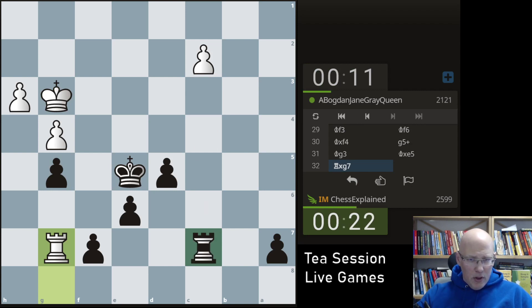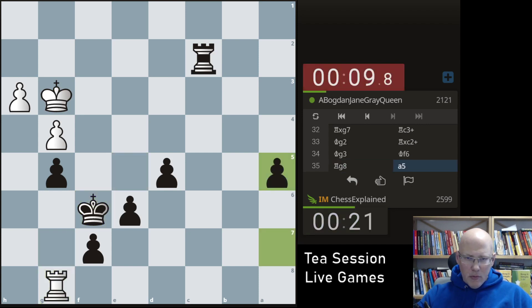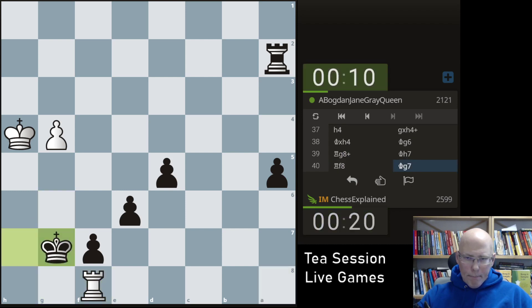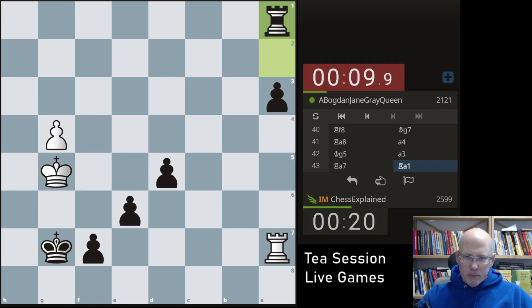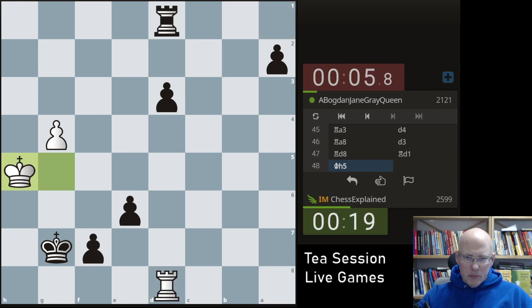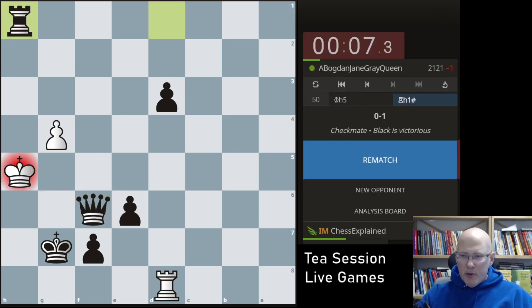Let me think about this for a moment. I can check him and take with check. And now keep the pawns. And now get all the passed pawns rolling. He's got no counterplay here. And now the second pawn starts to roll. I just have to avoid stalemate, which is possible.